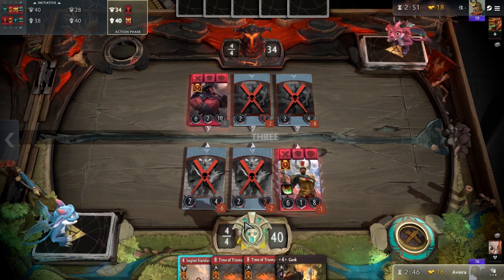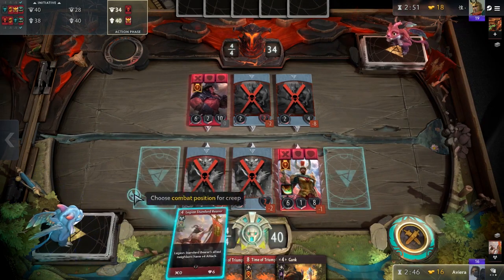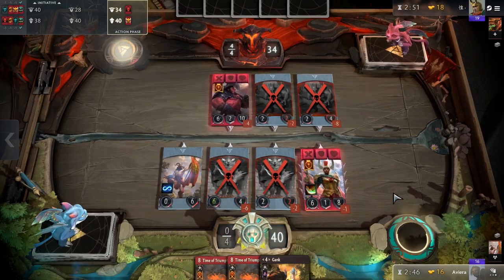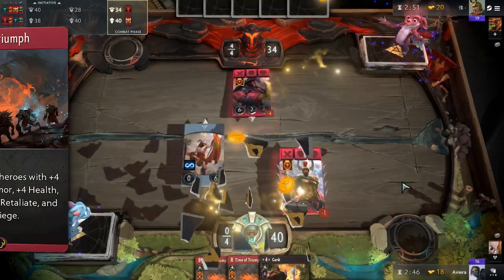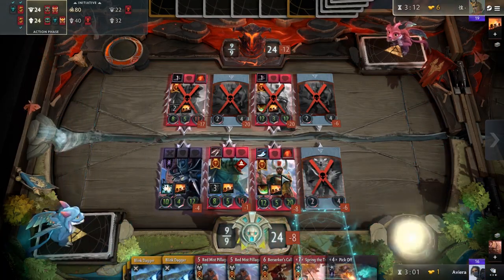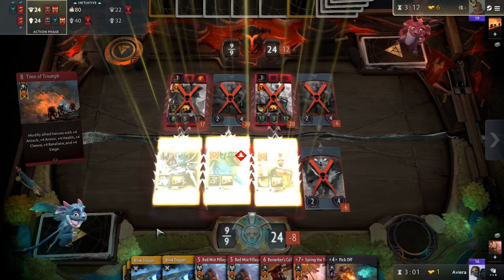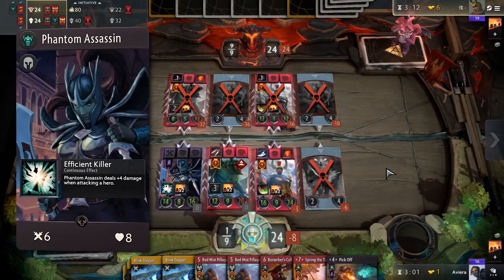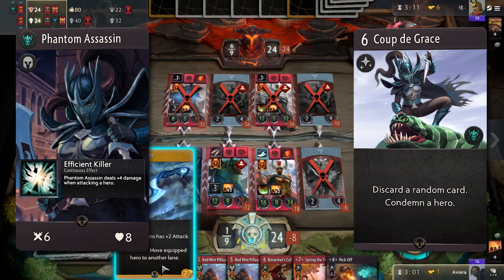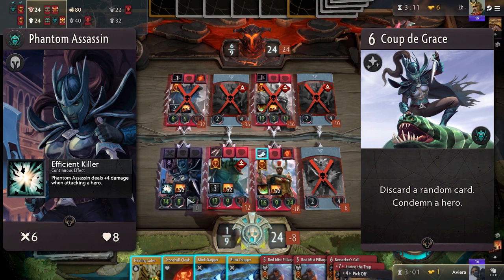Mono Red has been a safe, solid deck to play recently. Both red heroes and red creeps work in tandem to put immense pressure on the opponent in the early game and close out explosively with Time of Triumph. Not all red heroes are built equal, and there are formidable fighters in other colors that would do well in a Mono Red strategy. Phantom Assassin is one of these heroes — someone that can fight with the best, wields a killer signature, and brings with it all of the efficient removal of the black color.